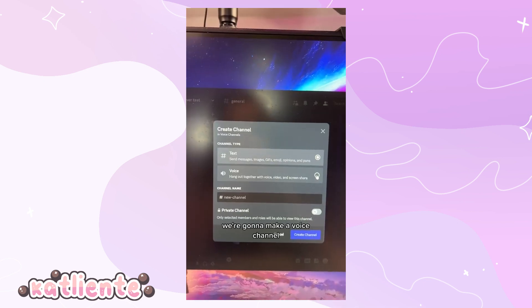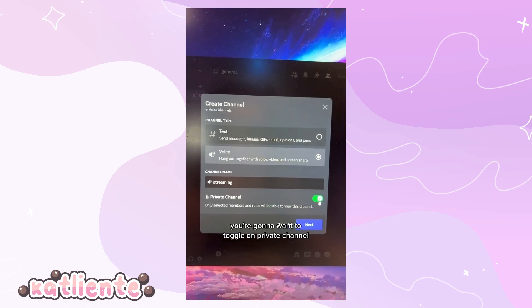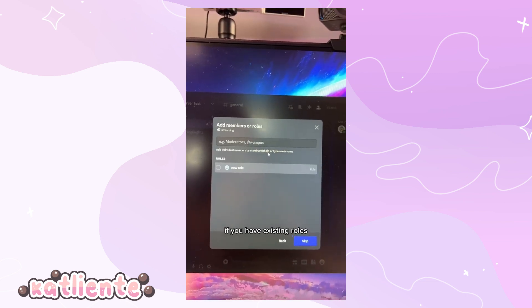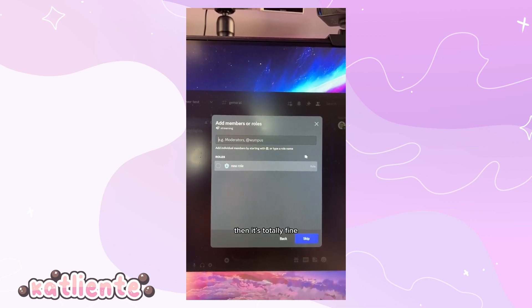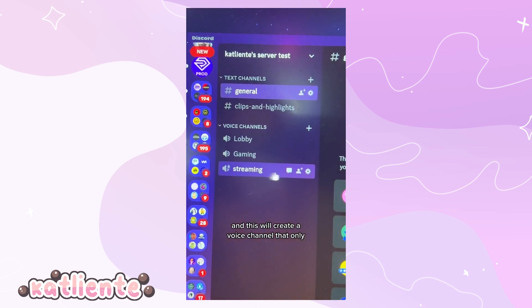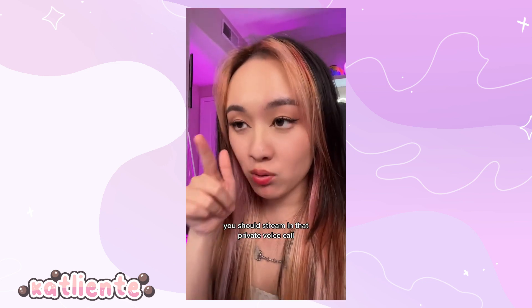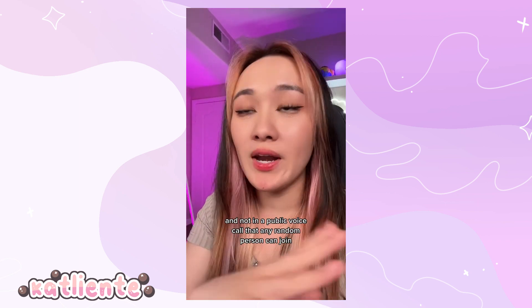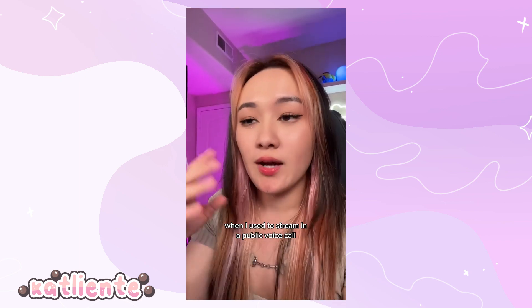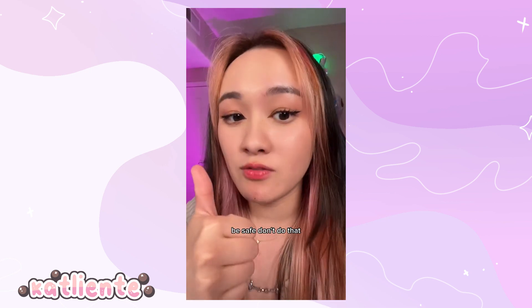Another safety tip — if you are a streamer, for voice channels hit create channel, make a voice channel, and name it 'streaming.' Toggle on private channel. If you have existing roles you want to see this channel, add them here or hit skip. This creates a voice channel only you and people with that role can see. When you stream, do it in that private voice call — not a public one. From my experience, people would join public calls and say terrible things, so be safe.